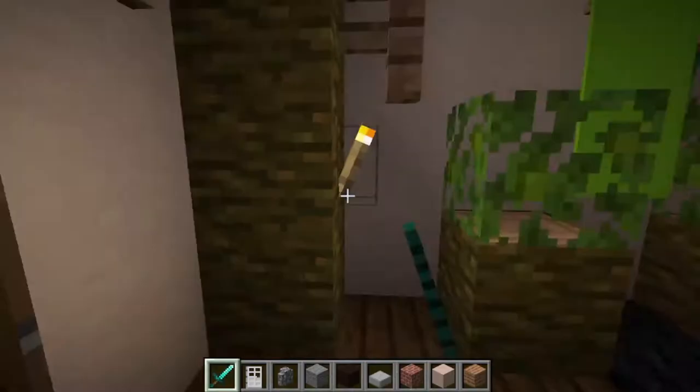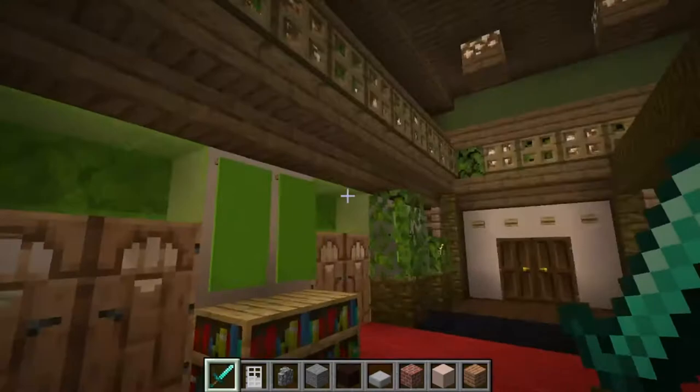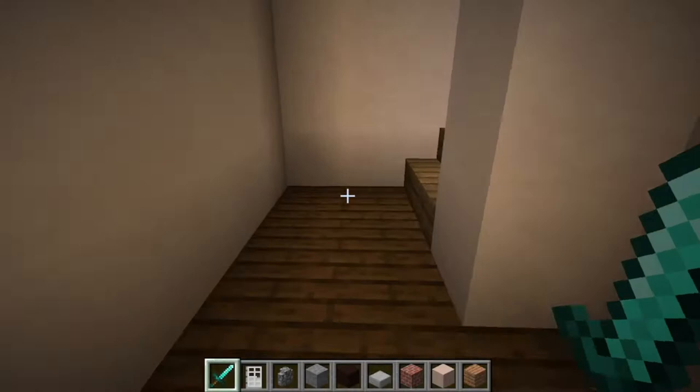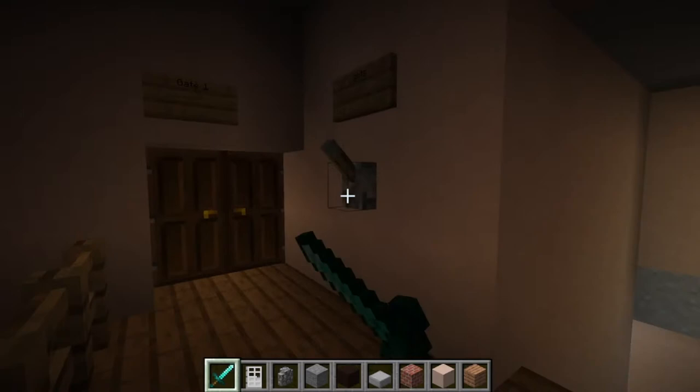We have two elevators and two staircases going to the second floor. This is the more behind-the-scenes area, which I will showcase later. So let's go upstairs first. I won't tour the entire studio just because it's a little bit too big, but I might revisit it again. Let's turn on the lights here.